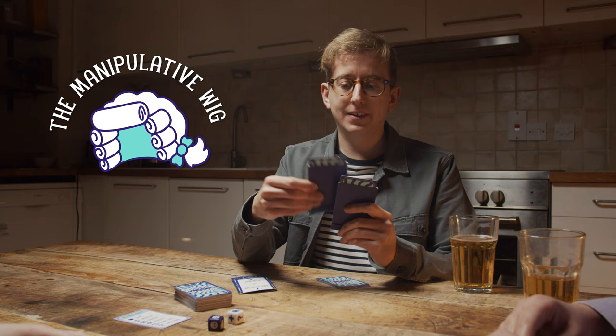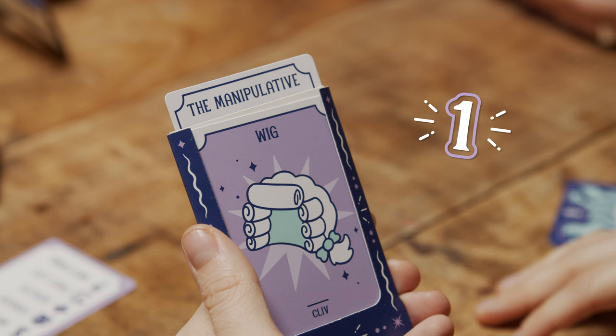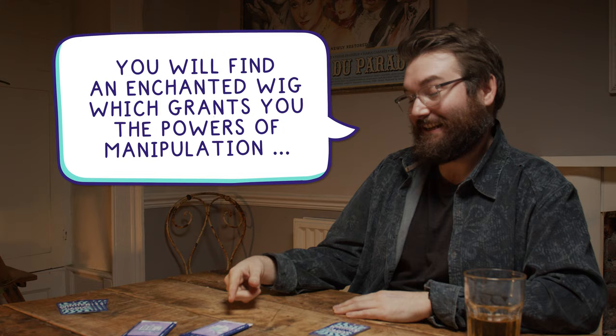Once all the prophecies have been placed in the middle, the seeker must shuffle them and then announce them one by one to the group. Next, they must select which prophecy they think is the most hilarious. The player who created the chosen prophecy is awarded one point. We'll explain how this is recorded later.